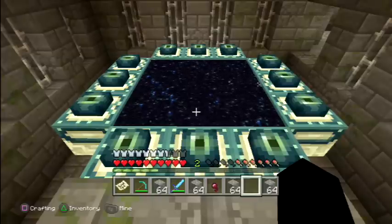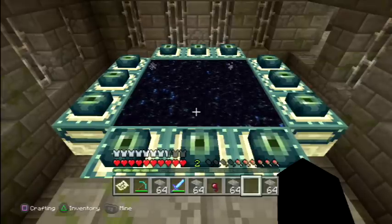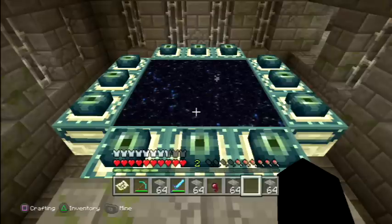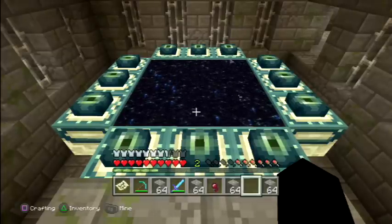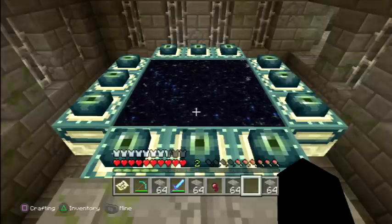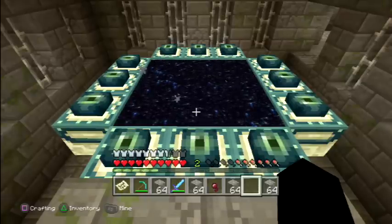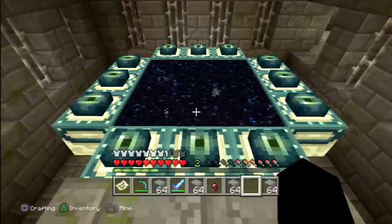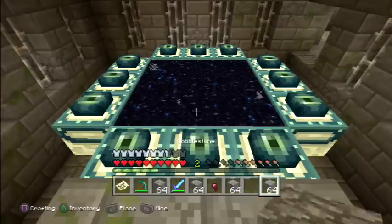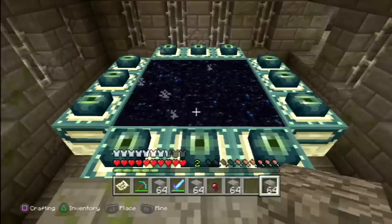That covers how to activate the Ender Portal. There are two methods: the trading route or the fighting route for getting Eyes of Ender. If I find a better way I'll make another video. The coordinates for this location are on screen. Until next time, where we will defeat the Ender Dragon — thanks for watching, bye!